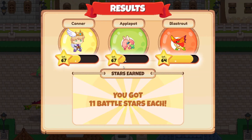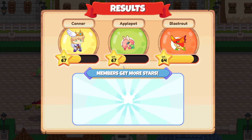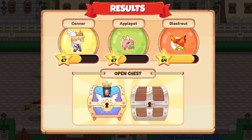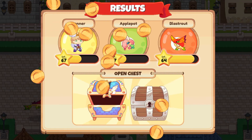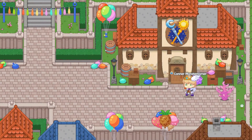11 battle stars. Blast Trout looks like he should be hitting 65 today. Five member stars — awesome. Let's open up our chest — 200 gold and 10 sand dollars. Awesome.